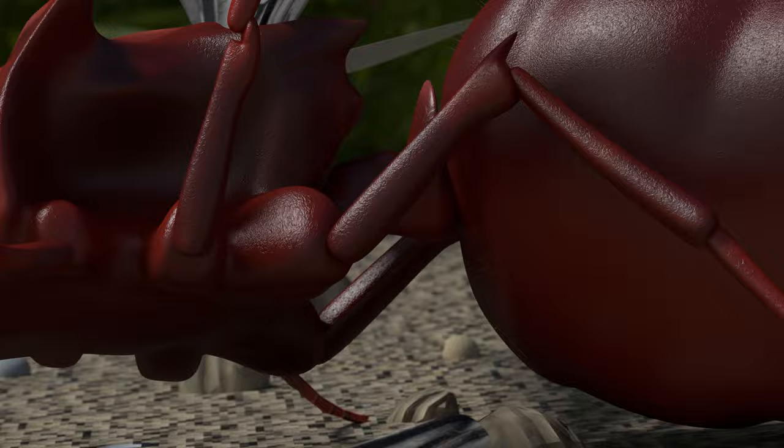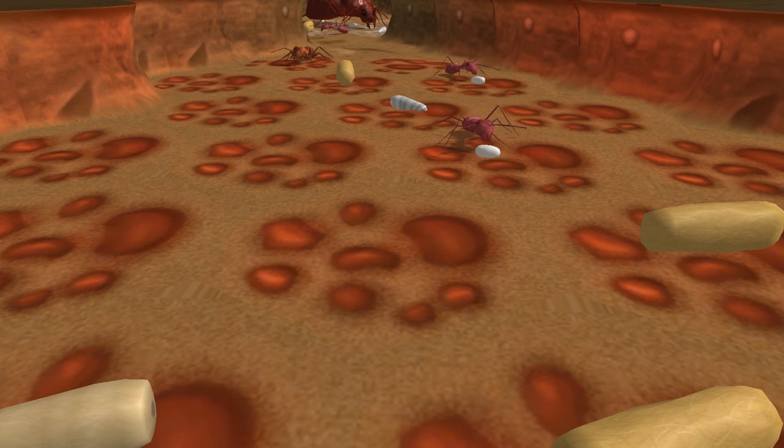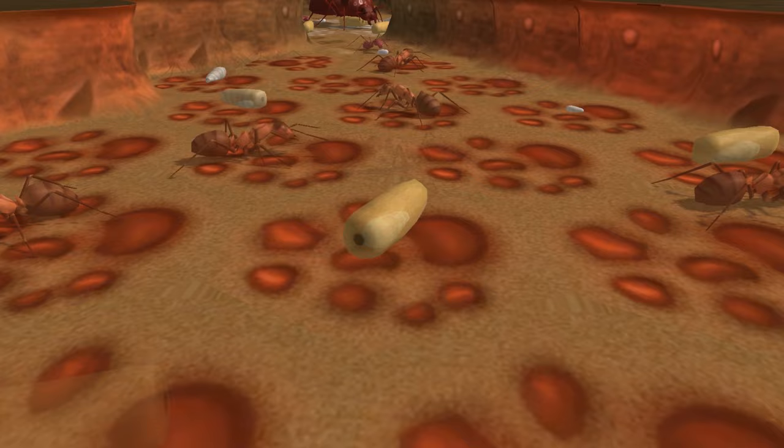The Queen has landed. Wearied from her perilous flight, she sheds her wings, burrows into the soft sand, and begins to lay. The first children of the nomadic Formica Erepta must grow quickly if they are to survive.